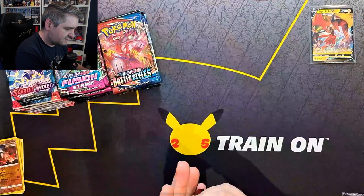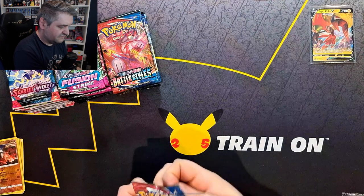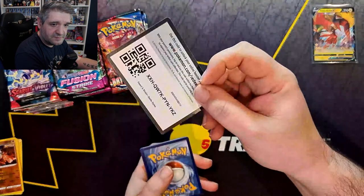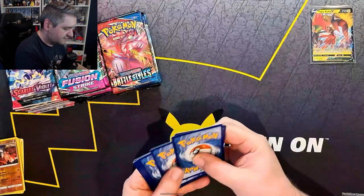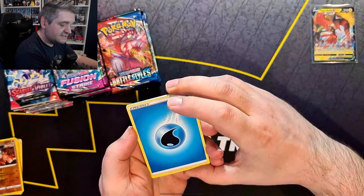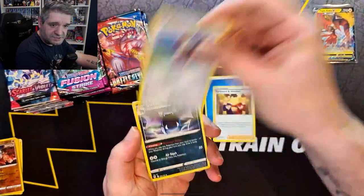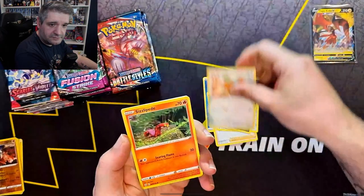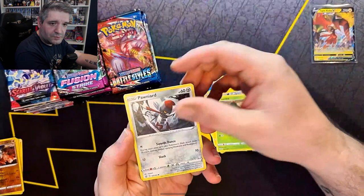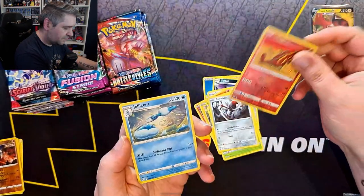I think there are a couple of cards in there that I do need. The reverses are obviously the most important cards when you're completing a master set — they're always quite hard to complete, so hopefully Stonjourner is one that I need. We start off with a Water Energy on this one: Swordward and Shilbert, Bishop, Golbat, Spearow, Sizzlypede, Shinx, Cacnea, Pawniard, a Reverse Heatmore, and a non-holo Jelly Scent.